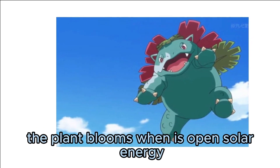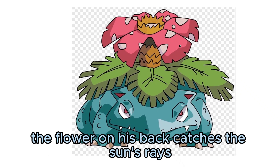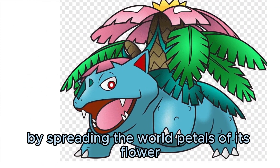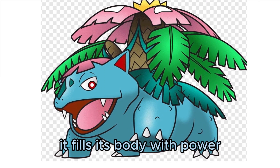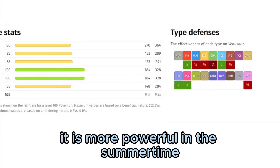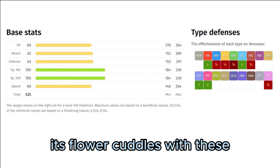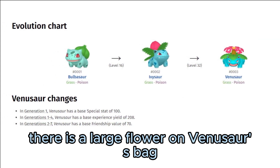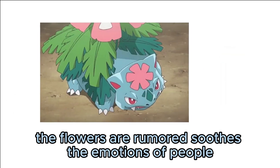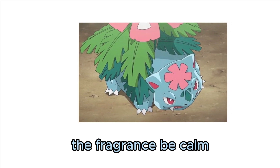The plant blooms when absorbing solar energy, and it stays on the move to seek sunlight. The flower on its back catches the sun's rays, which are then absorbed and used for energy. By spreading the bright petals of its flower, it fills its body with power. It is able to convert sunlight into energy, making it more powerful in the summertime. There is a large flower on Venusaur's back, said to take on vivid colors if it gets plenty of nutrition and sunlight. The flower's aroma soothes the emotions of people, and a bewitching aroma drifts from its flower.